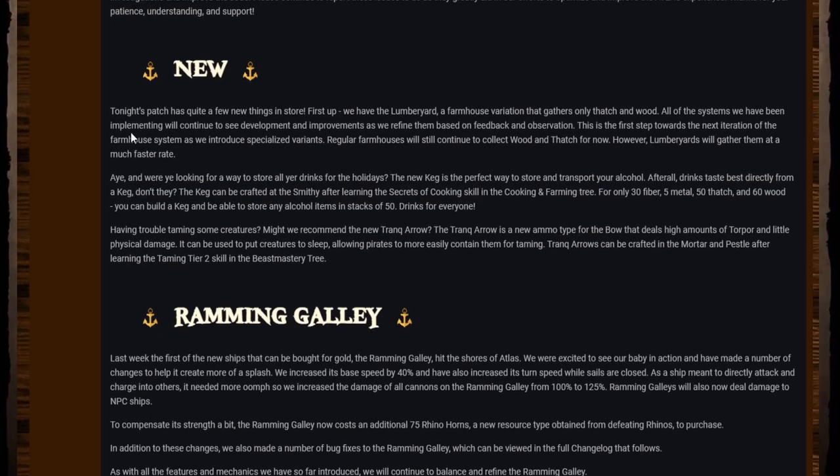Tonight's patch has quite a few new things. First up, we have the lumberyard — a farmhouse variation that gathers only thatch and wood. This is the first step towards a new iteration of the farmhouse system as we introduce specialized variants. Regular farmhouses will still continue to collect wood and thatch for now; however, lumberyards will gather them at a much faster rate.